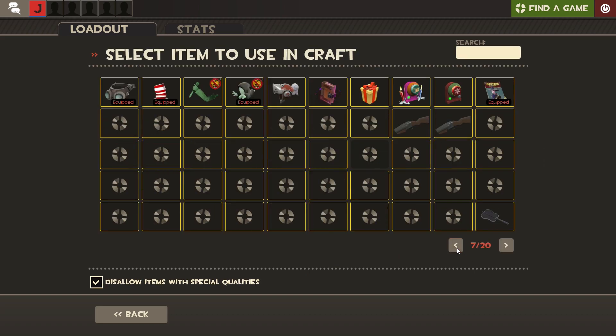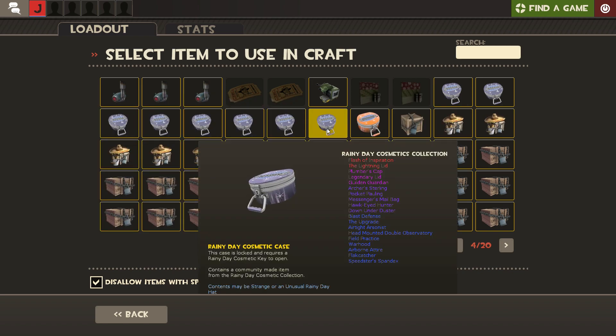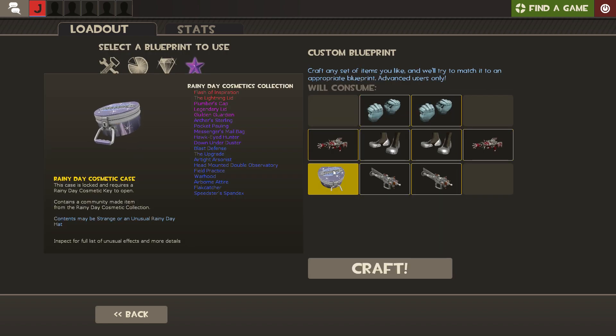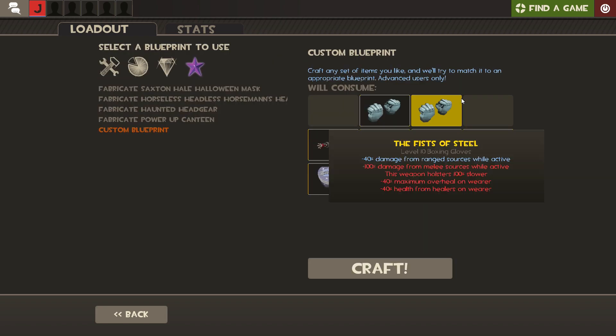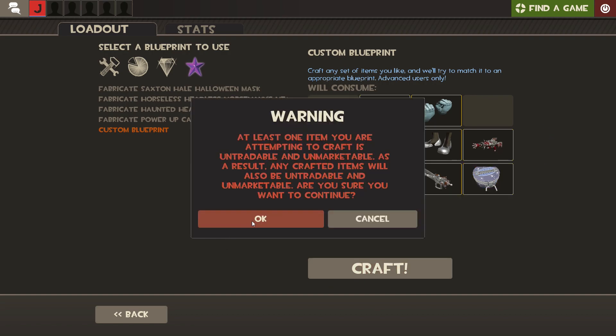Finally add two crates — I have this one, you can use any one but make sure it's metallic looking. Check that everything is in the correct place and click Craft.